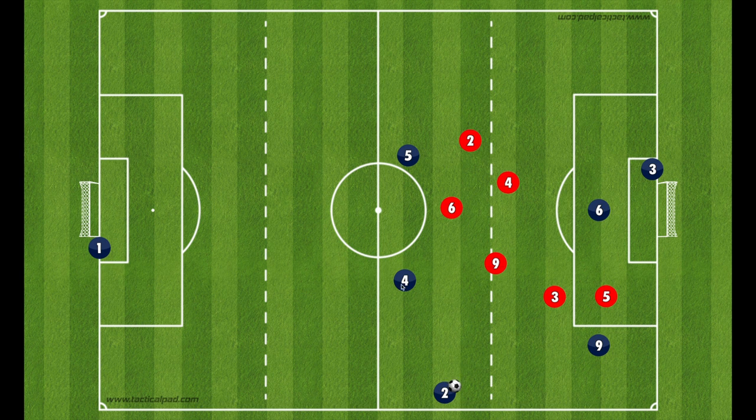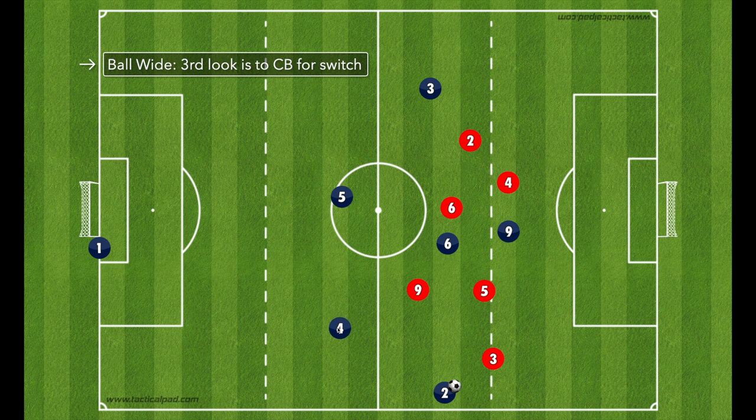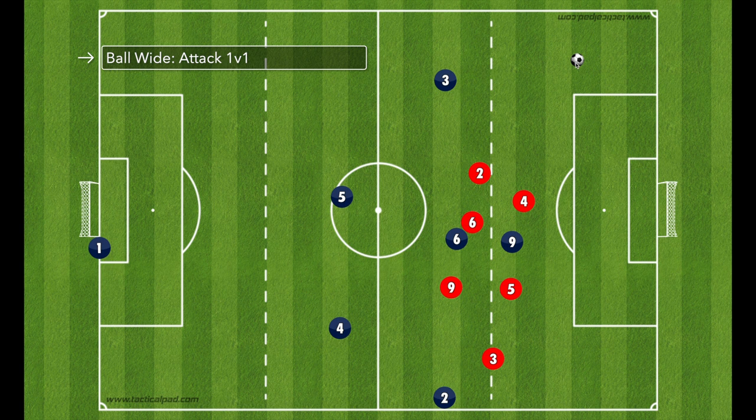Putting the ball again in the wide area with our fullback: the first look is central, the second look is this dangerous through ball for the nine, and the third look is switching field — just recognizing it isn't on and getting the ball to the opposite fullback quicker than the defenders can recover. We again end up with a crossing situation on the other side: striker near post, central midfielder to the penalty spot, and the fullback who started the switch gets to the far post.